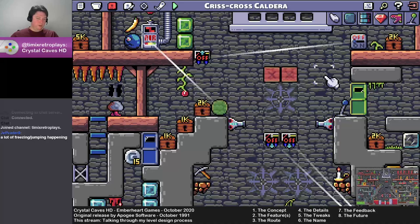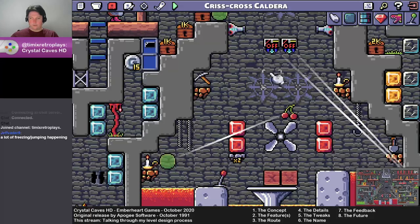Just to finish off my point about the name: I'd called this one Caldera from the start, and that's actually reflected in the file name. Crisscross Caldera came about because I ended up realising we actually go back and forth across the top of this thing several times in the course of the level. Why not call it that? It's a nice alliterative name. So the volcano was the first thing I drew.